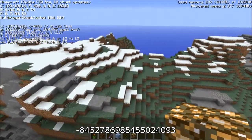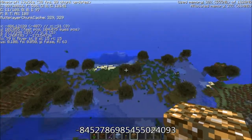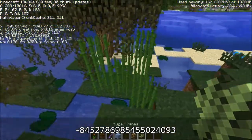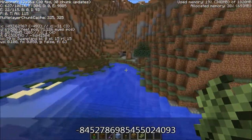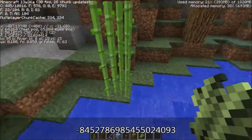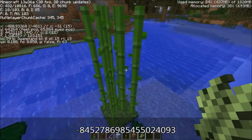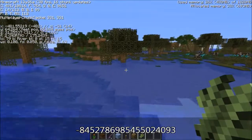Another cool thing is the sugar cane — I believe it changes color depending on the biome. Let's grab some of this sugar cane. As you can see, it's a deep green in the swamp. Coming over to extreme hills, yes it does change — now it's a brighter green. You can really see the difference: deep green versus bright green, depending on the biome.